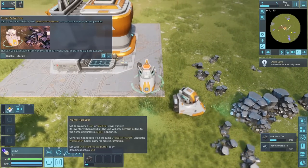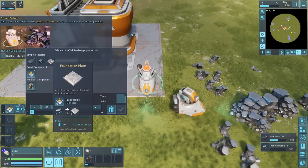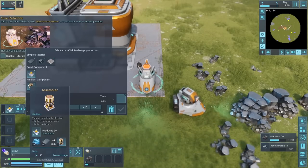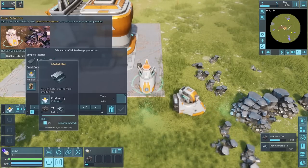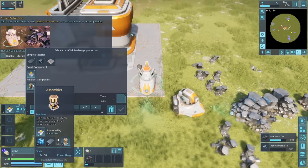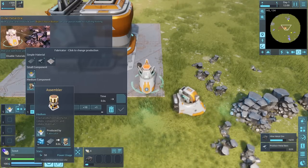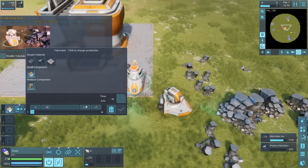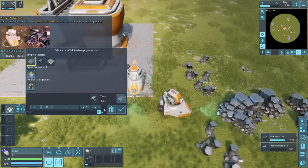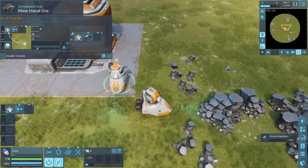It's interesting that the vehicles are more important than the base itself, since they have capabilities to process materials. Looking at what we can craft: metal plates, metal bars, foundation plates, a fabricator, and a medium component assembler. We need 10 ingots for the fabricator, plus 10 crystal and 10 plates. The recipe for metal plates is two metal bars for ten plates — a two-to-one ratio — and we need iron ore converted to metal bars first.